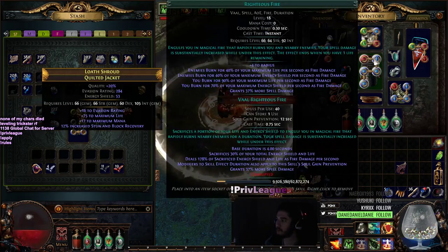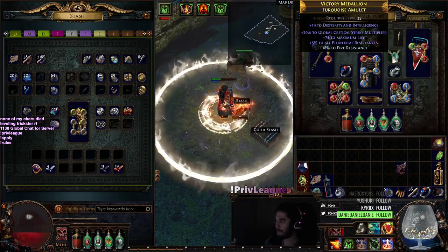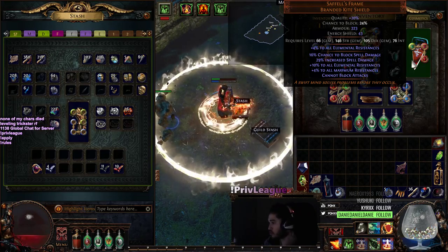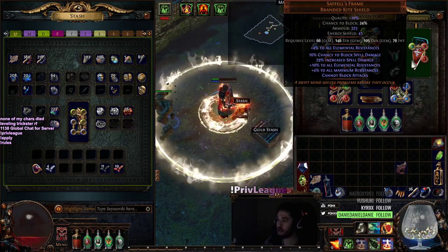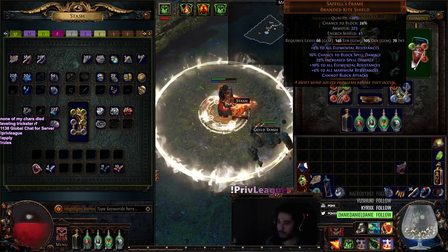My links for RF are Burn Damage, RF, Elemental Focus, Efficacy, and Increased AOE. I also really dislike Saffron's Frame. I'm definitely going to work towards getting an Oak Shield, mainly because it has a huge amount of life and it has percent life regen — 3% specifically — which will get multiplied by the Trickster Ascendancy.